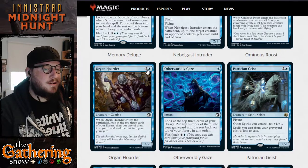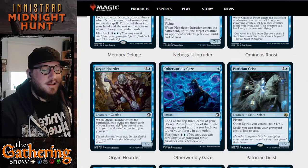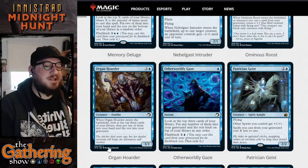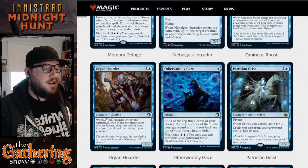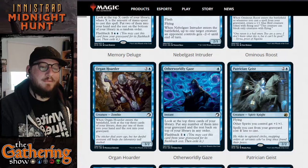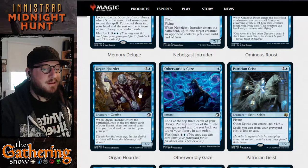The next card is Organ Hoarder — three and a blue for a 3/2 Zombie creature. When Organ Hoarder enters the battlefield, look at the top three cards of your library, then put one of them into your hand and the rest into your graveyard. Another top-of-library card — very common in blue, and very common in blue in this set.